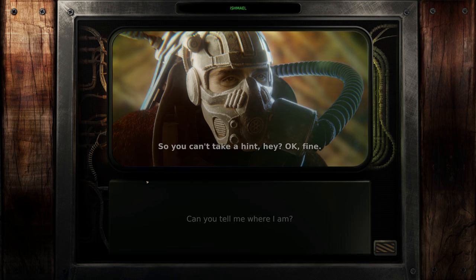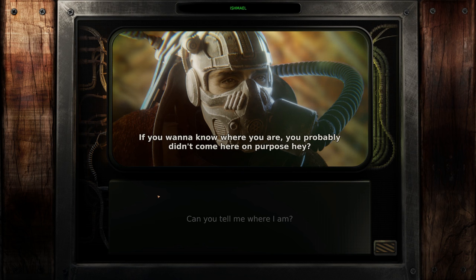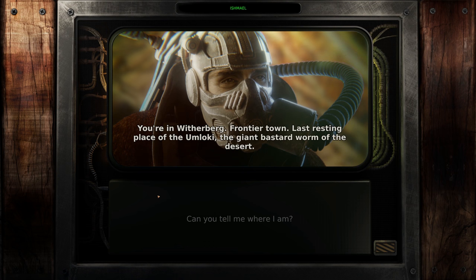Can you tell me where I am? So you can't take a hint, eh? Okay, fine. If you want to know where you are, you probably didn't come here on purpose. You're in Witherburg. Frontier town. Last resting place of the Umlokki - the giant bastard worm of the desert. Hang on - how did you get all the way out here by accident?